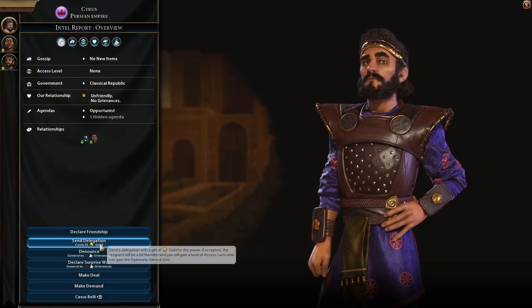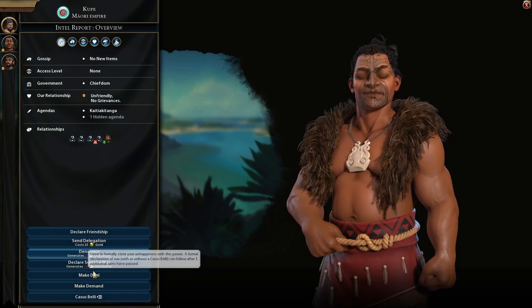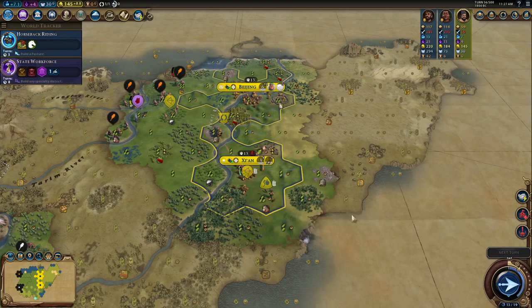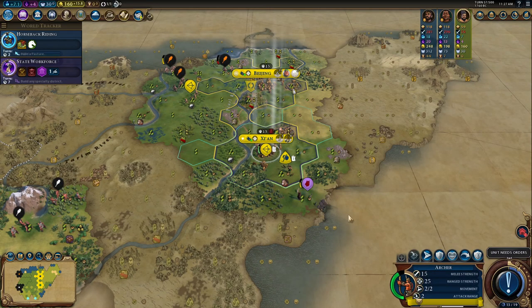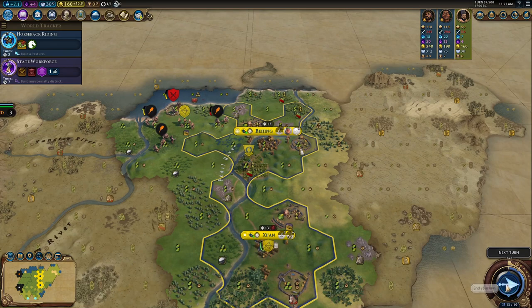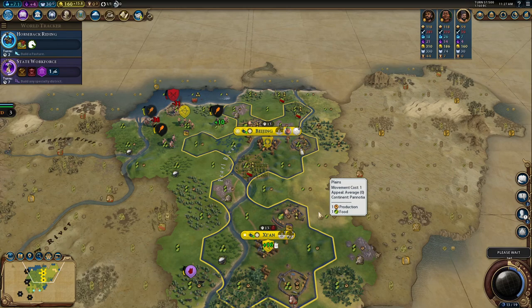Let me see if I can kill the Barbarian Scout before he goes home — otherwise these guys will start attacking and I don't want that. It's going home. I sell a delegation to Persia, so now I'll have much more gold and can buy builders faster. We have the pastures and soon we'll be able to convert them into cavalry units.